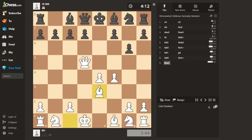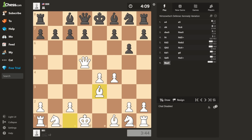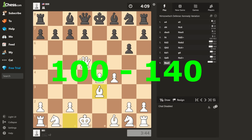Bishop takes E3. And in this position, he resigned. I can't show you the resignation screen because it exposes the ELO after the game. And we covered 40 squares. To make it fair, I'll say the goal is his ELO minus 100, because the minimal value is 100. So if he is somewhere in range of 100 to 140, we win.